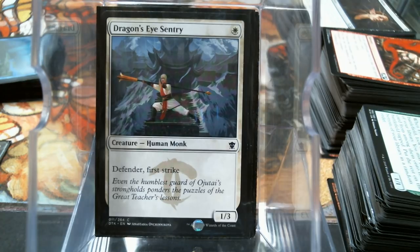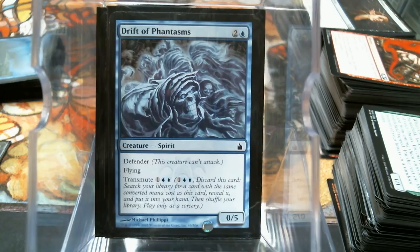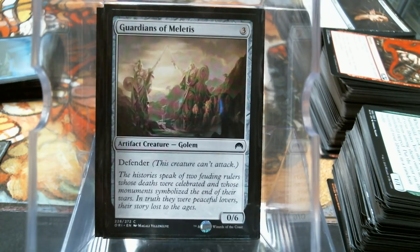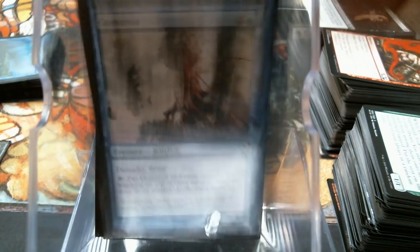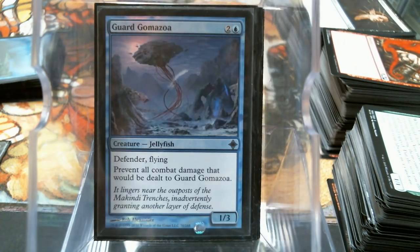Sentry with first strike - that's pretty neat. Drift of Phantasms - we all know what this does, but now it's a flying five-power beater. Guardians of Meletis is a three-mana six-power beater - wow, look at that. The Vine - that again puts it into your hand. Of course we're running all the appropriate gates, we have the Goma Fada and the Guard Goma Fada, the Wakestone Gargoyle.